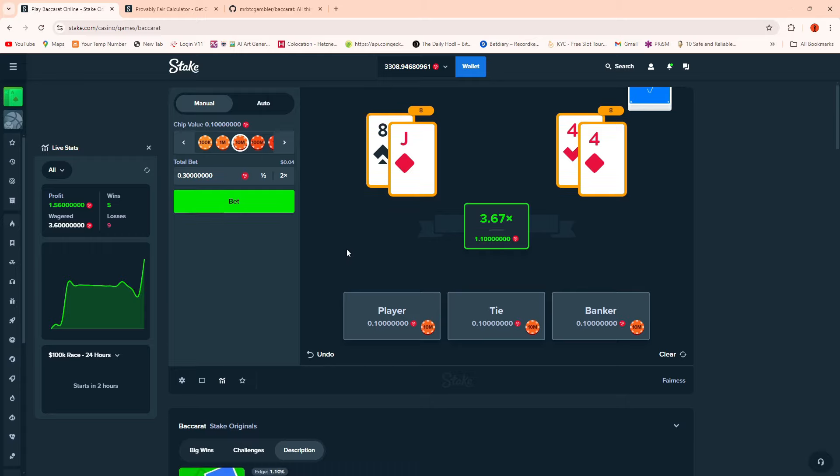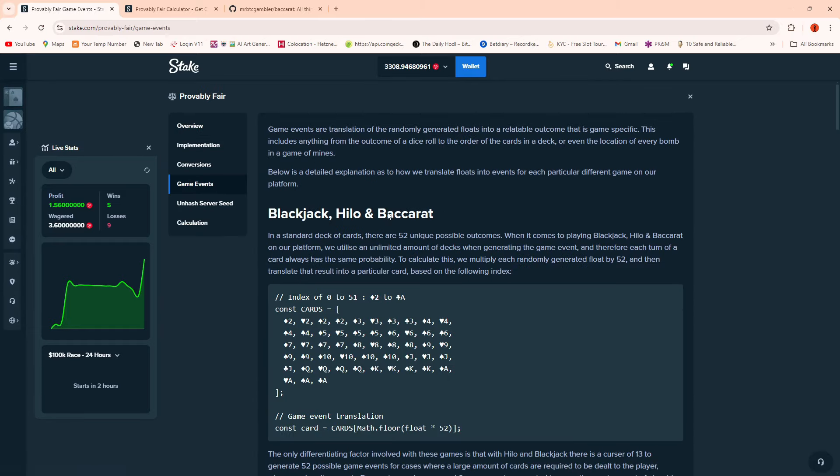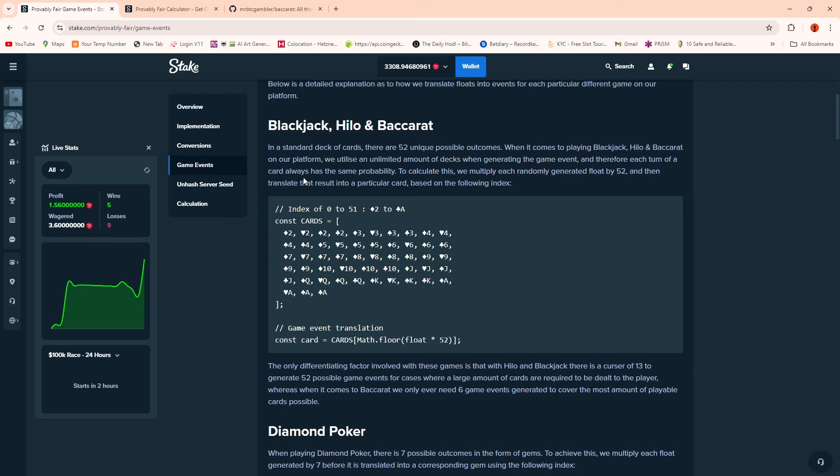In the murky worlds of the casino, if you go to fairness and look at game events, it gives us so much information. It tells me how it calculates the game events - how it calculates each card in sequence using server seed, client seed, and nonce position. Having that information is quite useful because one of the questions I wanted to know is: could I recreate the entire game of baccarat? Could I actually recreate it? So I needed more information and had to delve deeper.